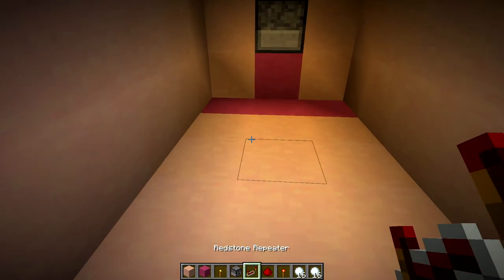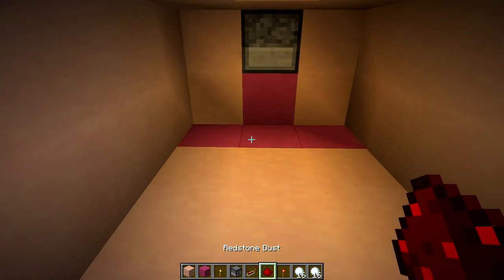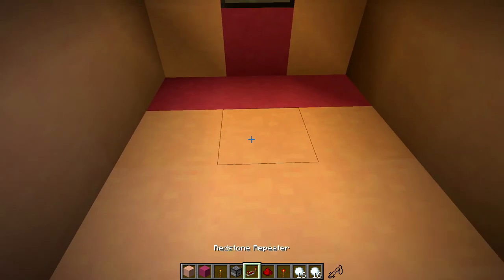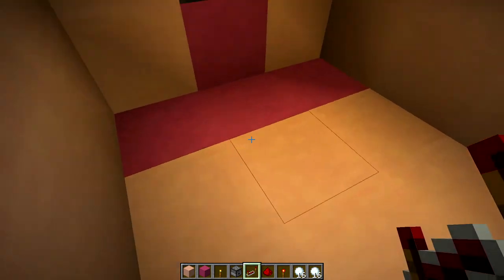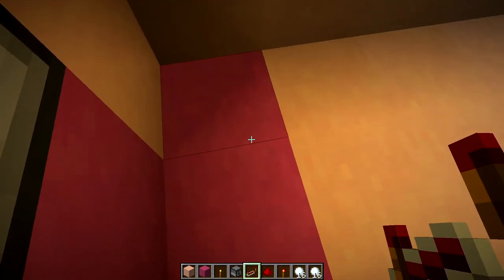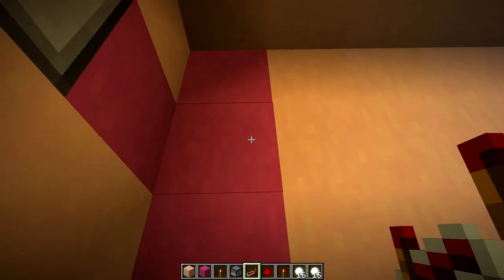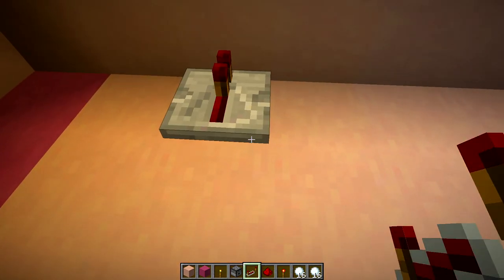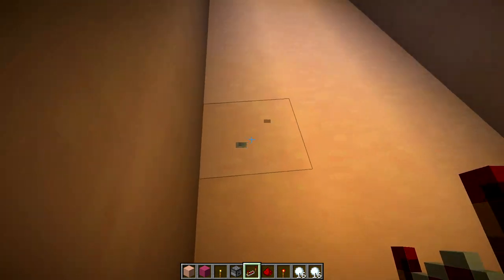What we're gonna do is make this automatic. Our dispenser, once triggered and full of snowballs, is going to automatically start ejaculating. So we're gonna make a basic automatic circuit. We'll start back here and face our repeater this way.